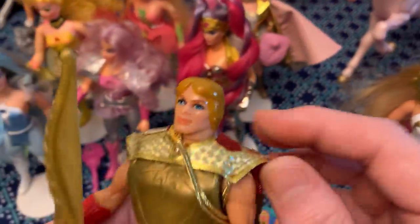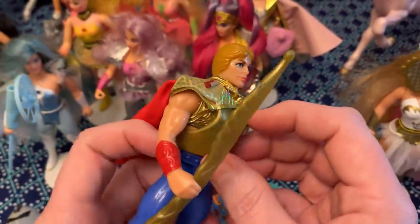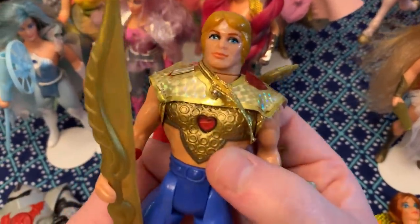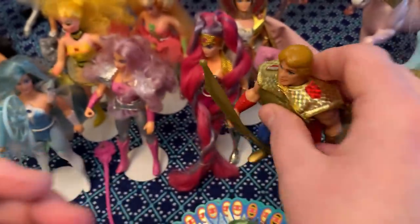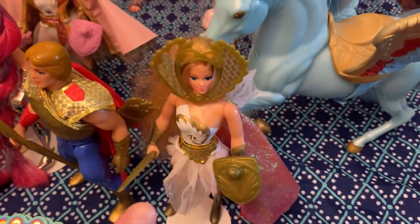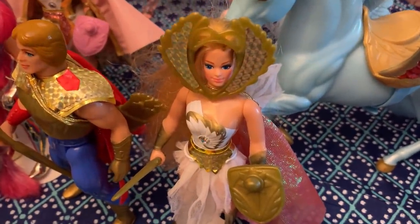I got Bow — the cool thing about Bow is you can pop the chest plate off. This is one of the only misprints I've ever seen on a figure, but look — you can make his heart beat if you push the button, which is just weird. I admit that was just weird.